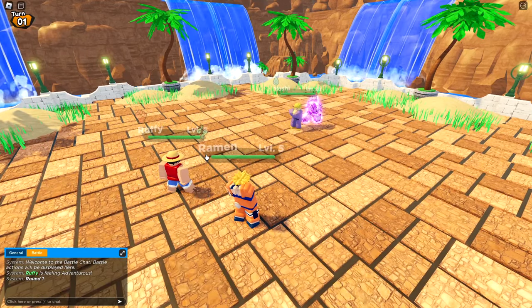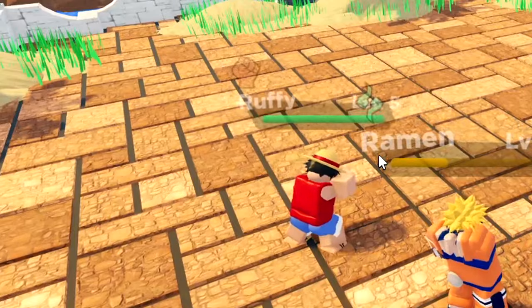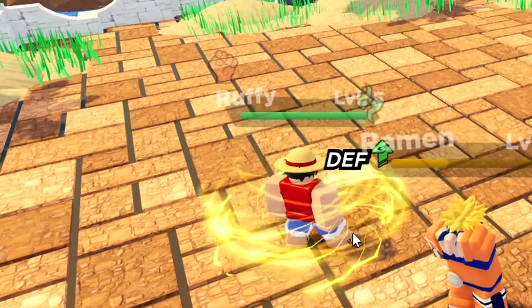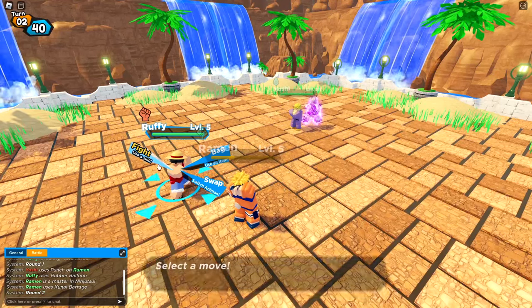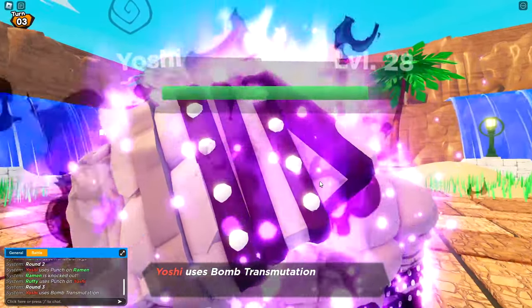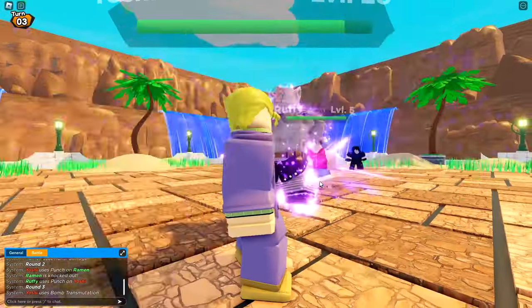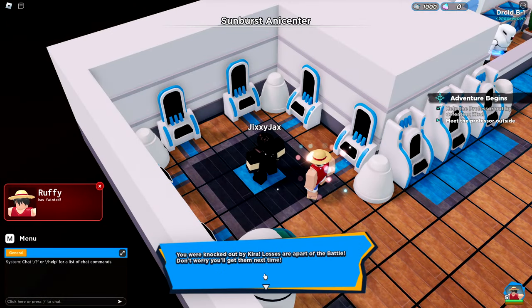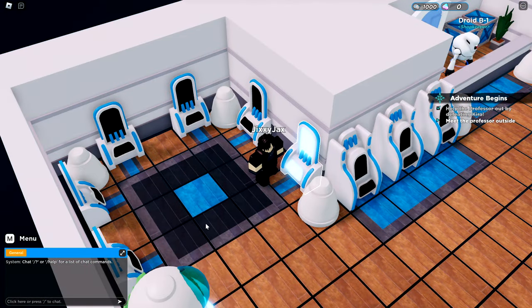Let's do Rubber Balloon! Something tells me we're not gonna win that. Let me do the punch — I have to choose a target. I can choose my own teammate — this is bomb transformation. My guy is dead. We were knocked out by Kira.